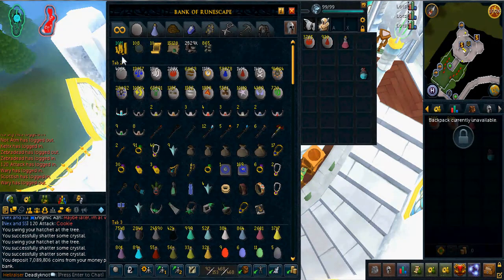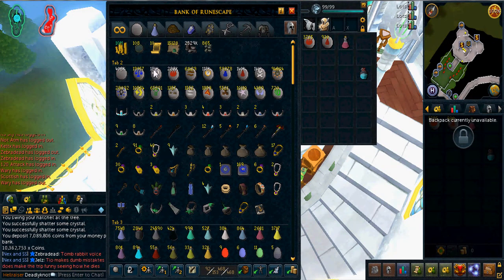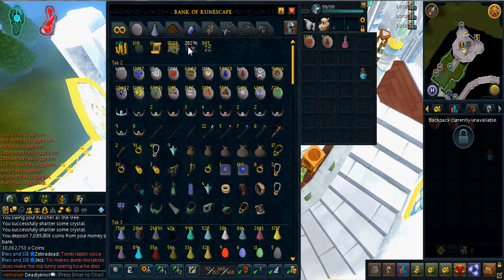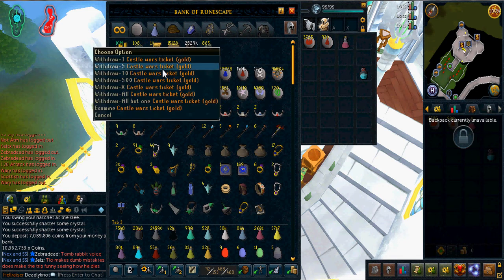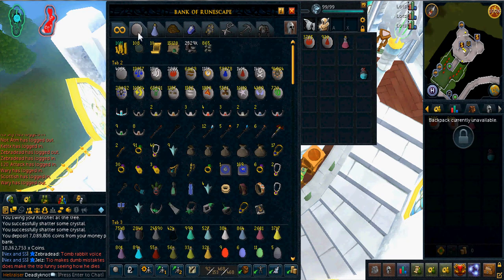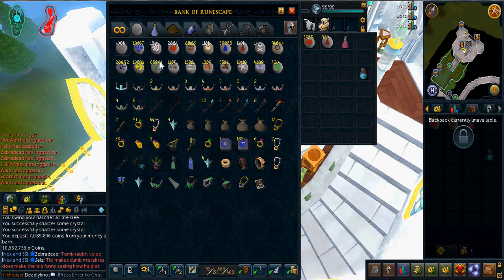Alright, so our first tab — it's 10.3 mil cash. I had 200 mil, but I put the 200 mil into shards, which I'll show you later on. You may have noticed that my tokel has actually gone up. I'm trying to get 10 mil in tokel, which would look pretty sick, but I've only been doing the daily thing where you collect 8k a day, so that may take a little longer. Surprisingly, I got 10 Castle War tickets, which I'm actually really surprised I have — I didn't know I did.